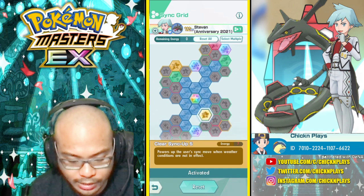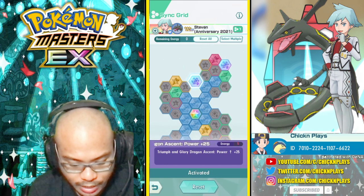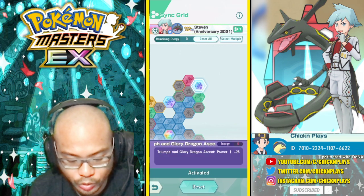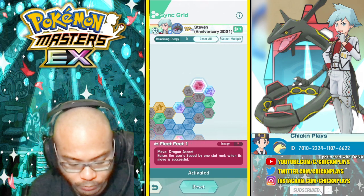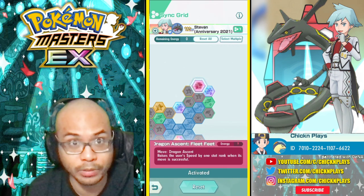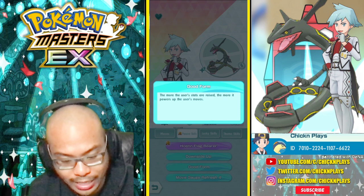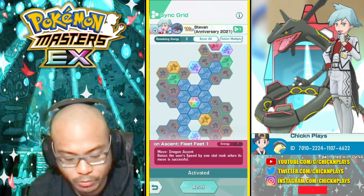In total there are three Sync move tiles. I got some Special Attack plus 5, Special Defense plus 5, Speed plus 5, and Dragon Ascent Power Plus 2 with a Sync move tile plus 25. I also went for Dragon Ascent Fleet Feet 1, which raises the user's speed by one stat rank when its move is successful. Every turn I'll get my speed increased, which is helpful because of Good Form — the more the user's stats are raised, the more it powers up the user's moves.